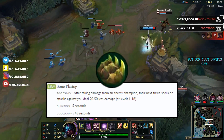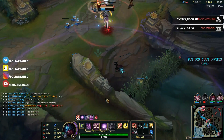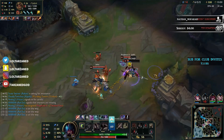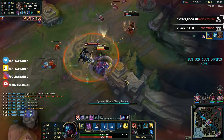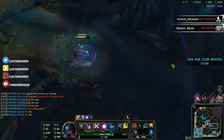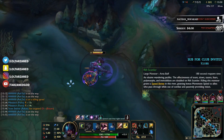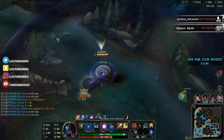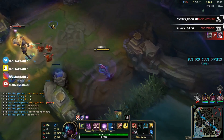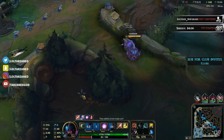Also, the newest rune — Bone Plating — is another good asset to the Resolve tree. After taking damage from an enemy champion, the next three spells or attacks against you deal 20 to 50 less damage at levels 1 to 18. So I'm going to assume you'll take Resolve as your primary tree. If you're playing Olaf, take Grasp; if you're playing Hecarim, take Aftershock since you can proc it with your E or R. Next row, take Bone Plating. Then Iron Skin or Mirror Shell depending on whether you're against heavy AD or heavy AP. Finally, Unflinching, since you'll be taking Ghost on these champions.